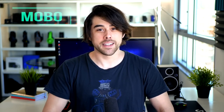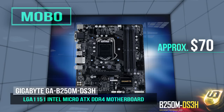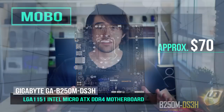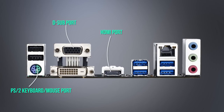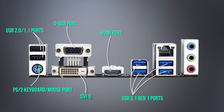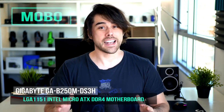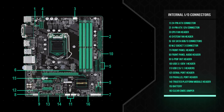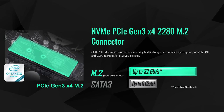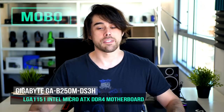For the motherboard, I went with the Gigabyte GA-B250M DS3H micro ATX motherboard for just $70, featuring the Intel B250 chipset. It has everything you'd want out of a budget board, including all standard back panel connectors: D-Sub, HDMI, mouse, keyboard, USB 2.0, USB 3.1 Gen 1, RJ45 LAN, audio in, audio out, and a mic jack. For internal connectors, it has two hybrid fan headers, five 6 Gbps SATA ports, and a PCIe Gen 3 M.2 connector, so you can add a blazing-fast M.2 PCIe SSD down the road.